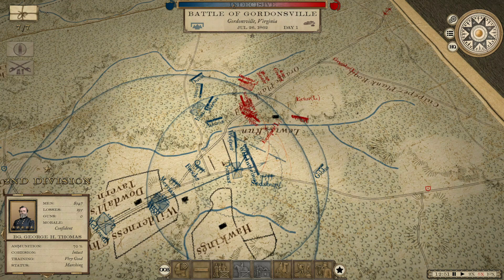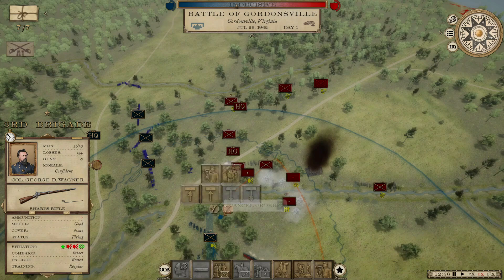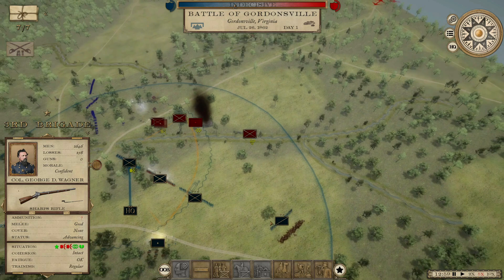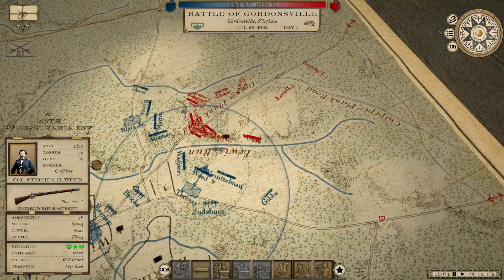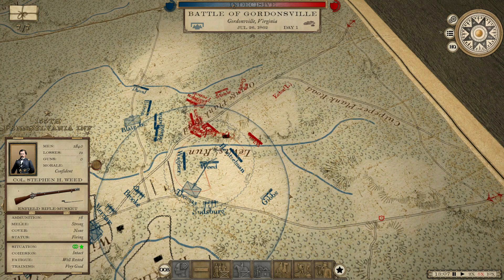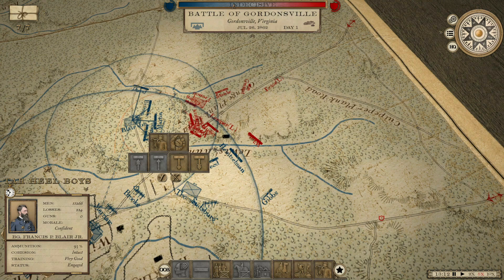What's Blair doing? He's shifting around a little bit. 155th Pennsylvania is about to get a perk — we haven't had any units really get perks so far. You know what, Blair? We tried it. But let's just go back to how we did things before. I'm going to bring these guns up.